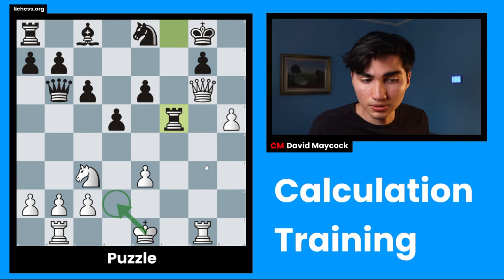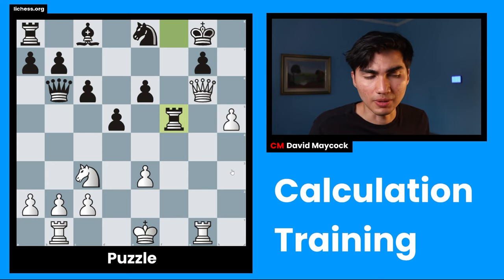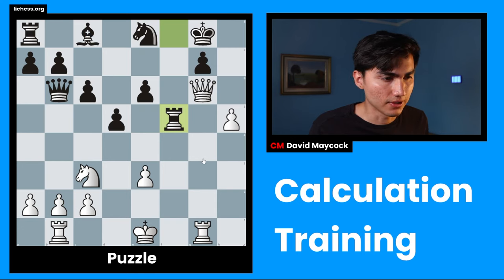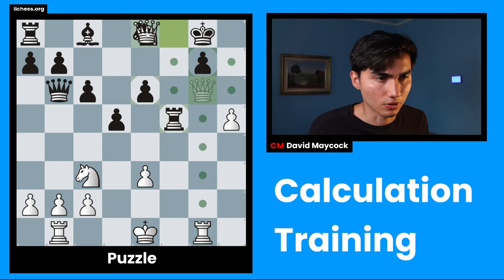King d2 is also a candidate move — it makes sense if I'm already looking at a line with Qxe8 and sacrificing on g7; it would be nice to bring my other rook into the game. But after bishop d7, I struggle to see any follow-up. So by process of elimination I'm going to go for Qxe8 — it's pretty straightforward. Qxe8.